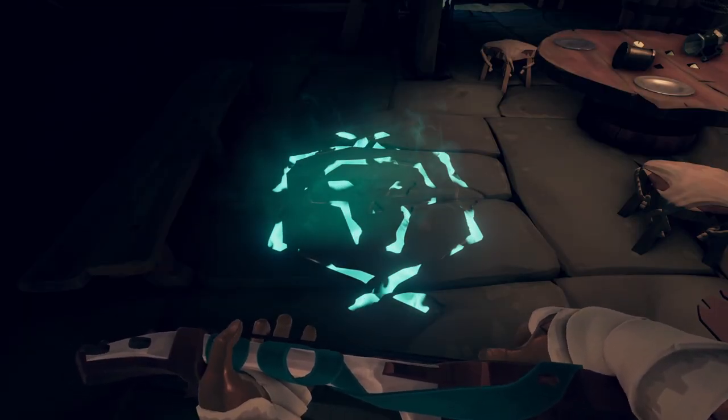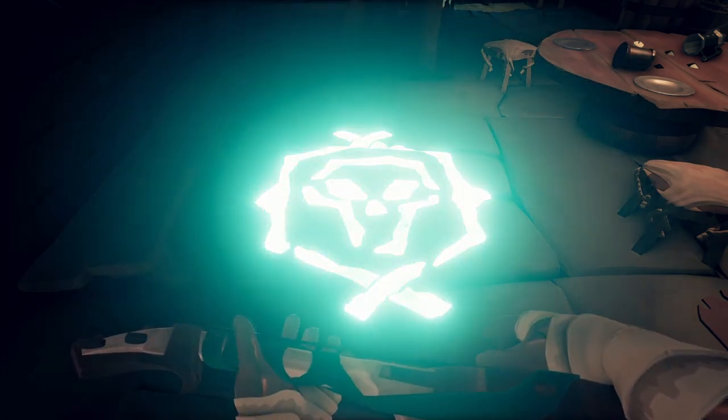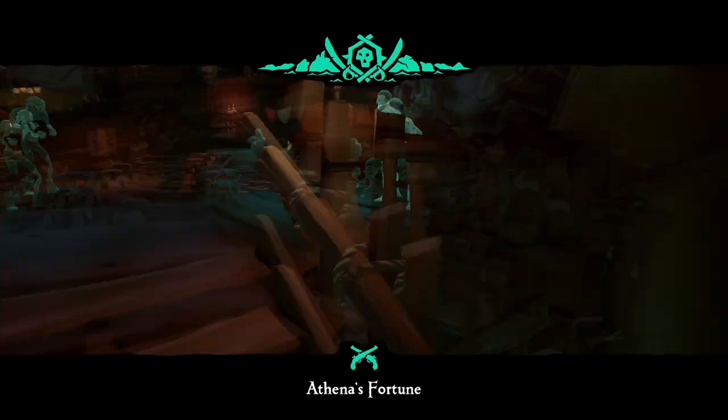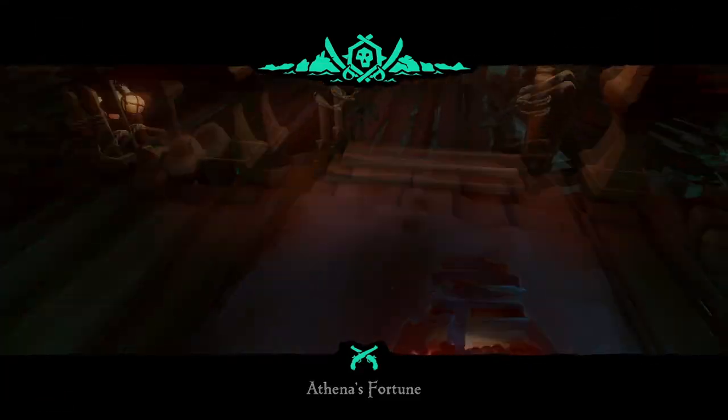Moving into something a bit more abstract — if you're a Pirate Legend, you can go down into Athena's Fortune and steal their moldy supplies. They're hermit ghosts that don't leave home; you think they're chugging coconuts and using wood? If you happen to be level 100 in the PvP hourglass dives, you could also get some cheeky but relatively minimal supplies from the Tavern of Legends as well as the Reaper's Lair. I still don't have it at the time of recording — don't judge me.